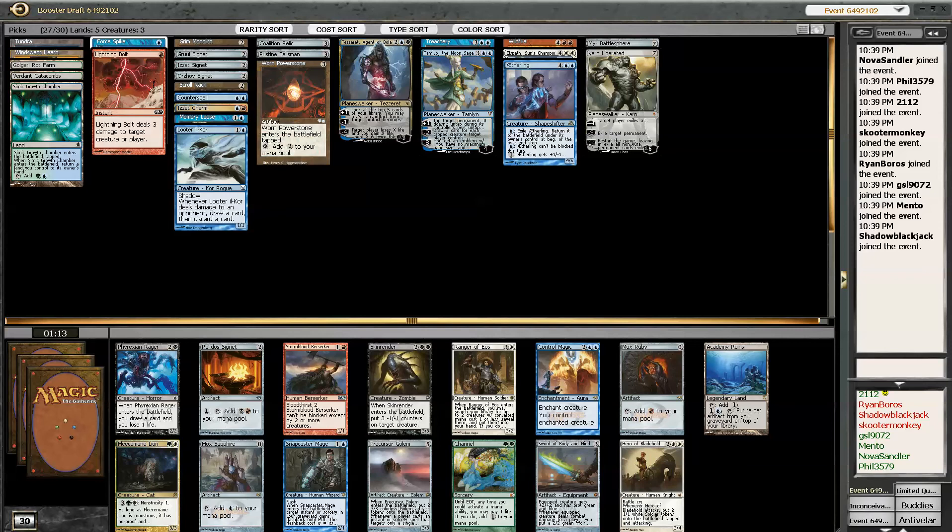Let's see here — what do we get? Mox Sapphire. You just have to wait until the final pack to actually get a piece of Power 9. It's only the holidays in the third pack for me. Let's see — I guess I'll just take the Sapphire. Maybe the Izzet Signet will wheel, but I doubt it.